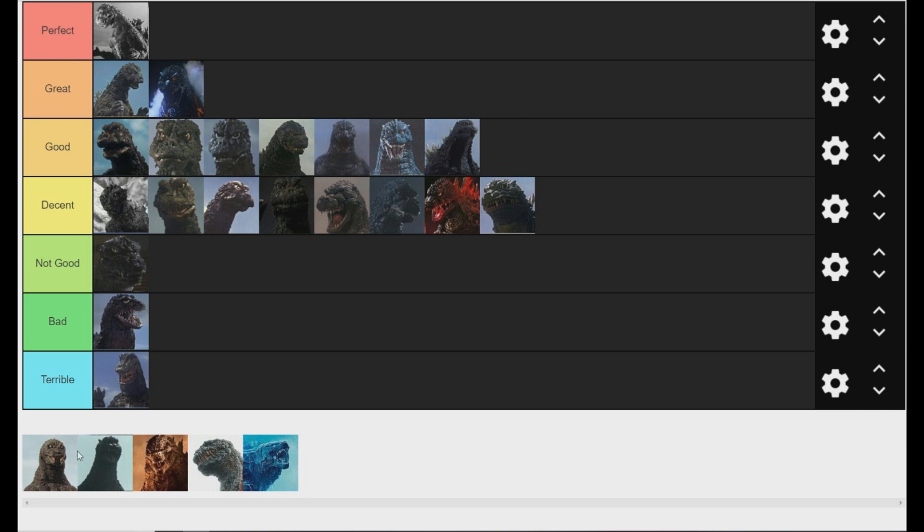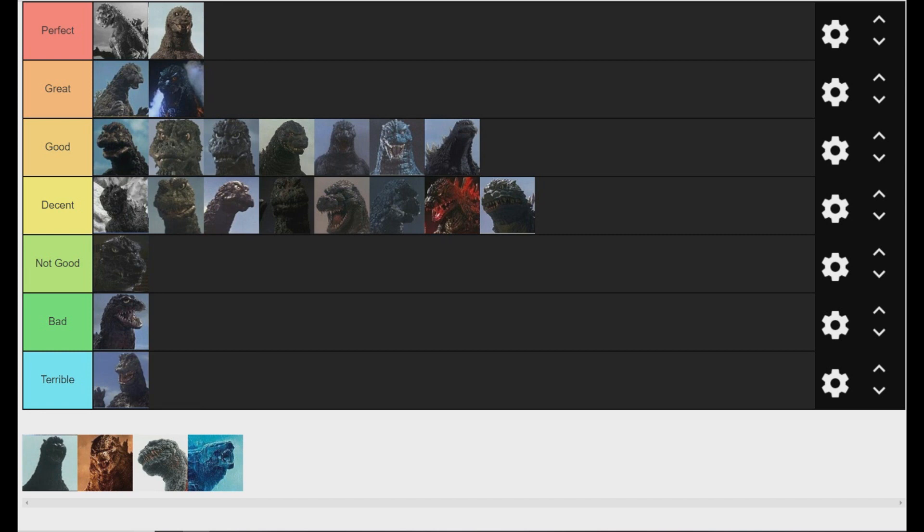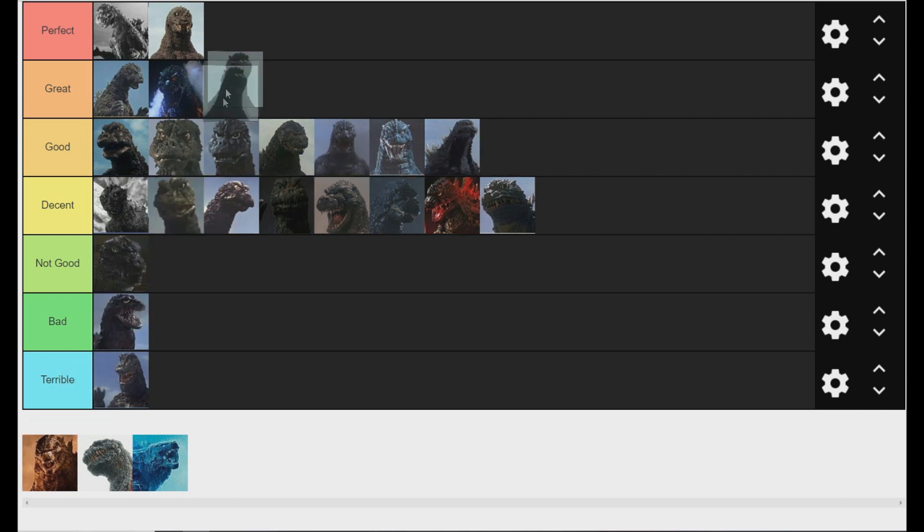Then in Millennium we started to get real weird, bringing me to two of my favorite designs of Godzilla ever. GMK, where they embodied his horror aspect perfectly. He's chunky, like if Heisei just lost his mind. He's an evil boy, I love him. And then after that is Final Wars. Some people don't like Final Wars because it's silly. But I think the Final Wars design is probably my favorite combination of the original Godzilla with a heroic sleek Godzilla, so he can do karate kicks into space. He's a very pretty boy.